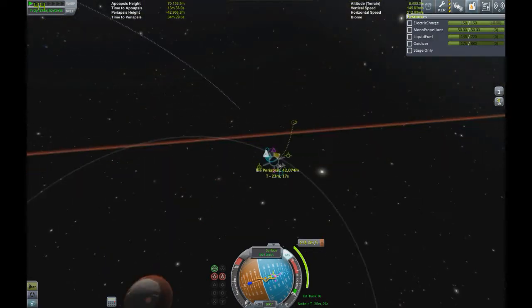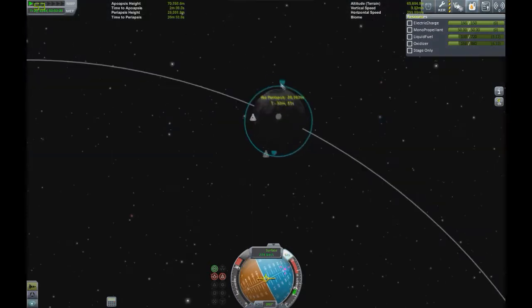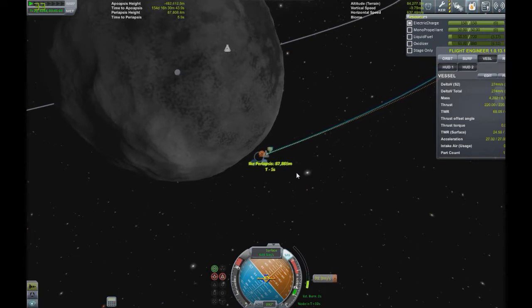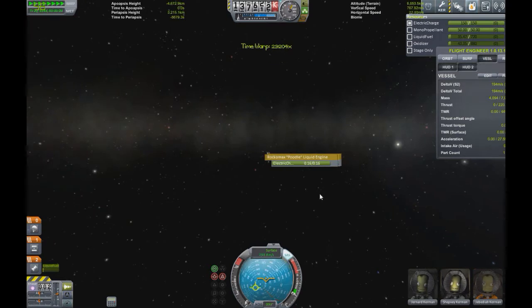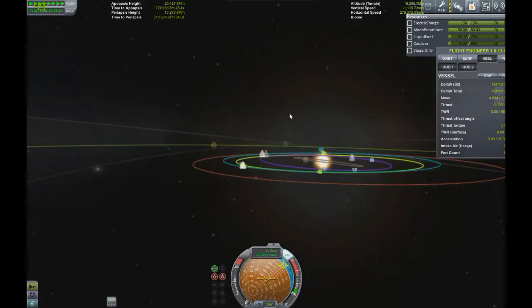We're just going to get out into Duna and then do a full-on burn right back to Kerbin, or at least Kerbin's orbit. There's a very low chance of actually reaching Kerbin because we're just randomly going up to the orbit's height. Our plan, since we have basically no fuel, is to get out there and float around a bit, wait for a nice approach transition so we can burn as little fuel as possible and get back home. Barely any liquid fuel, barely any oxidizer.